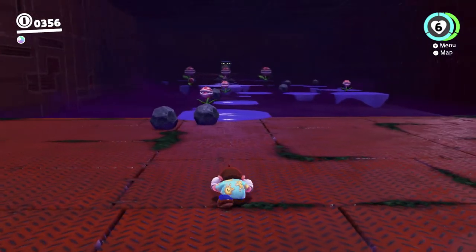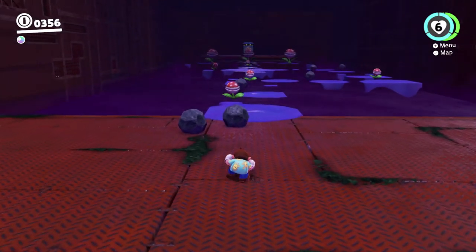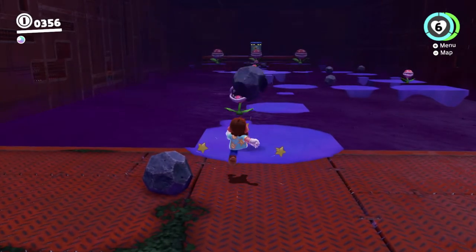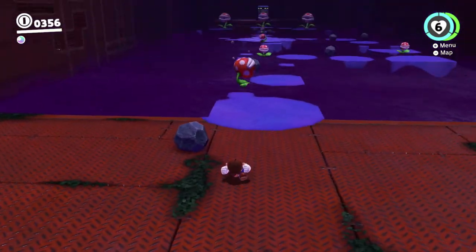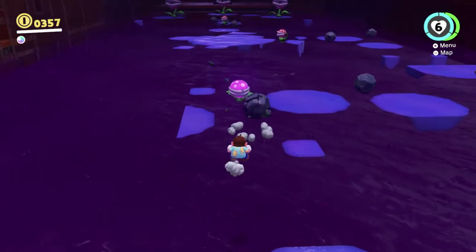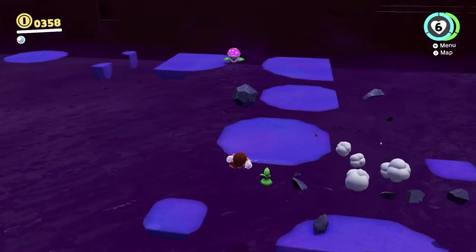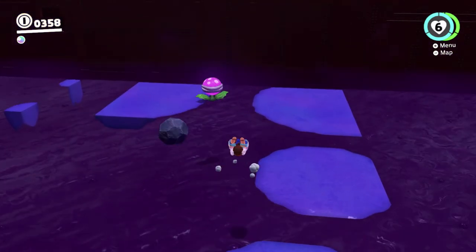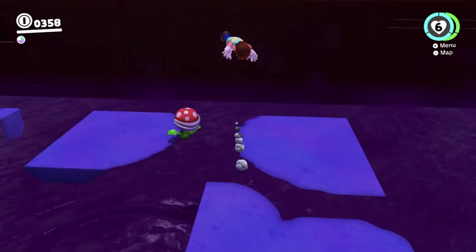So yeah, we have to get to the three big piranha plants. I don't think we need to kill any of the small ones. If we do, we might have a problem, because I actually skipped one of the small ones before and I'm probably going to keep trying to do that. You want to use the rocks as much as possible, basically, because the rocks stun the piranha plants and let you just kick them rather than having to deal with their actual attacks and stuff.